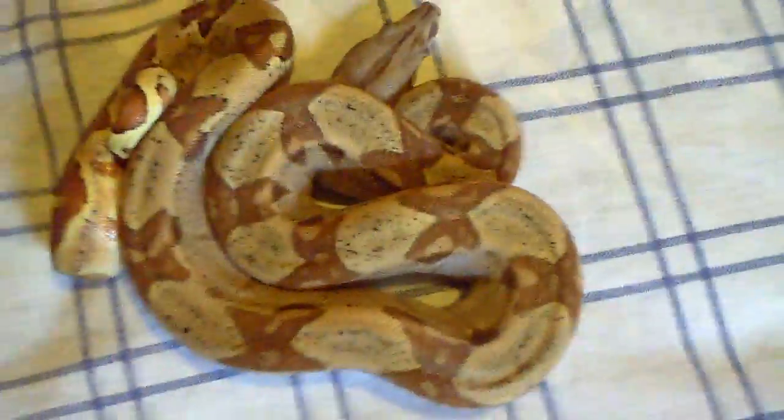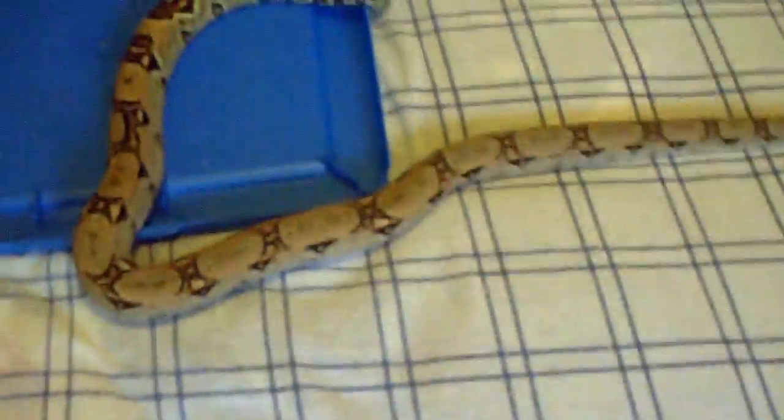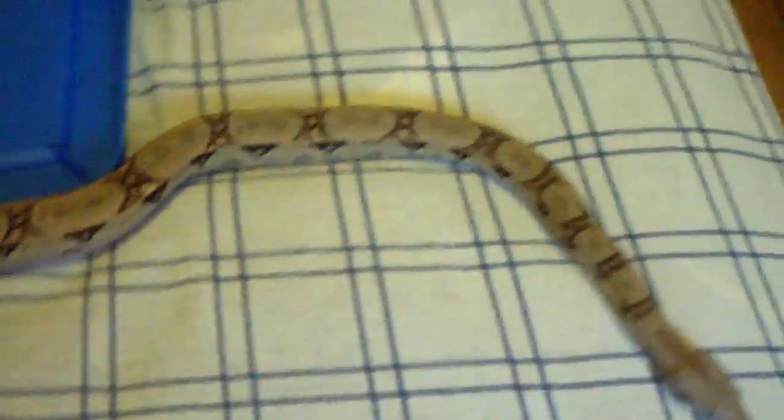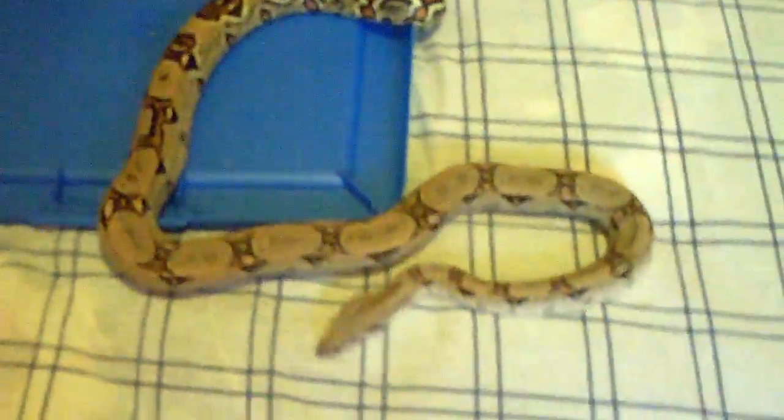Here is Ali, or Bubbles, sorry — my other hypo parahet — and you can just see that pastel color to her. And Penny, my pos parahet possible het blood, and honestly guys I just don't know what the hell happened but she just got smoking white all of a sudden.